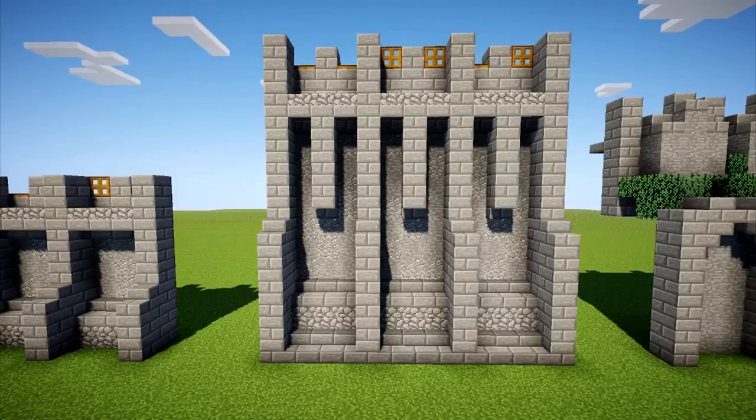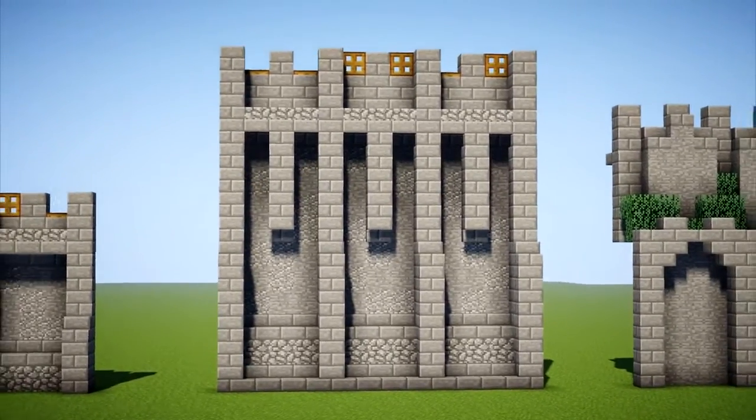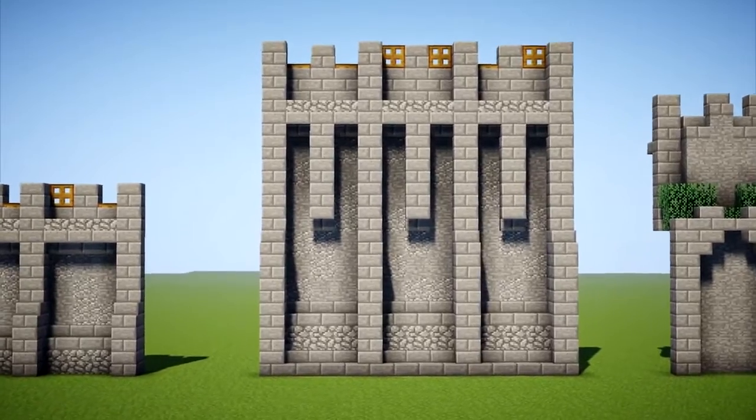Number 2 is a similar design, but with added detail for a larger scale. This is a wall that I've used in the past for outer walls for a city. They're intimidating and functional.